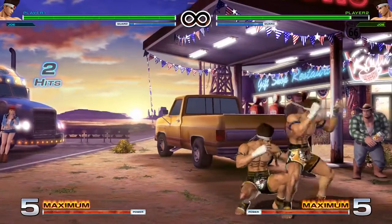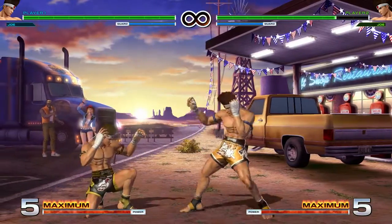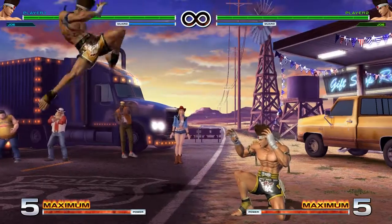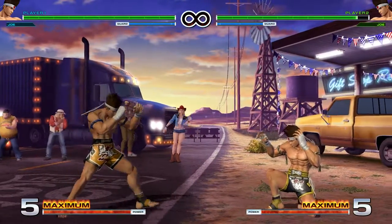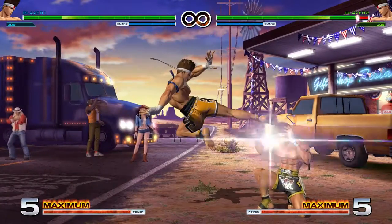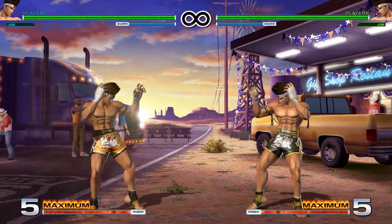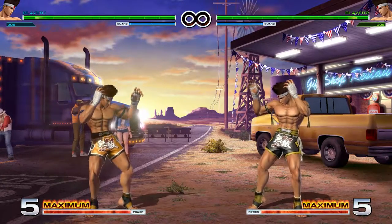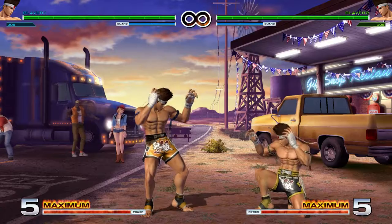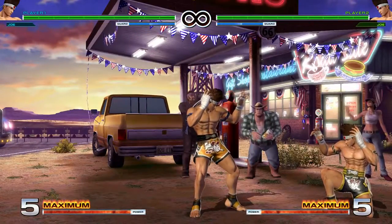You can get whatever you want off of jump-ins as long as you time it right, and those three buttons also work well as short-hop buttons. Jumping light kick is obviously going to be your quickest option. Jumping heavy punch has a pretty good angle for short hopping and it's a little quicker than jumping heavy kick, but jumping heavy kick has better range. Joe's jumping blowback attack — heavy punch and heavy kick — has good range, won't whiff on crouchers, so you can short hop with it, and it's plus on block like all jumping blowback attacks.